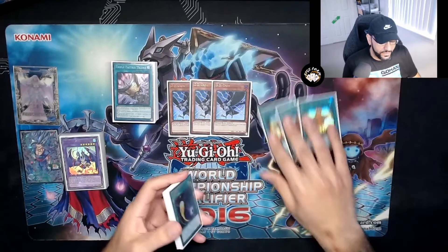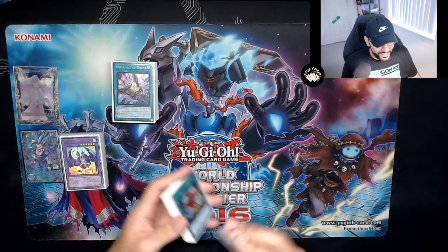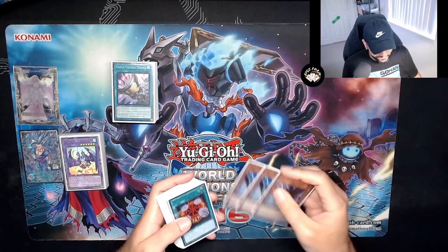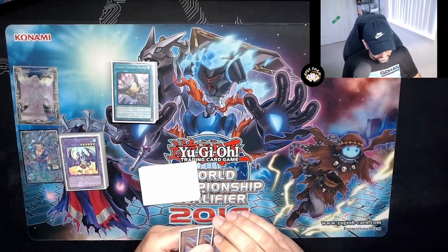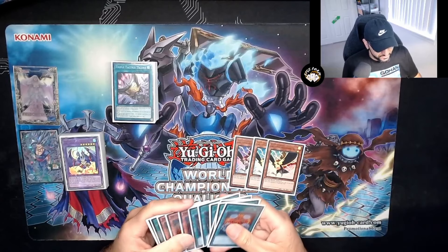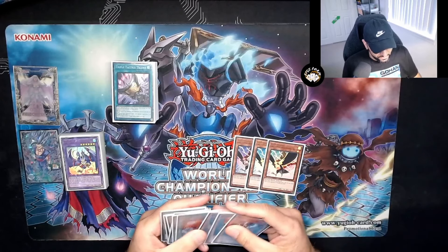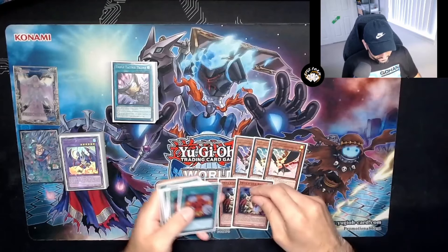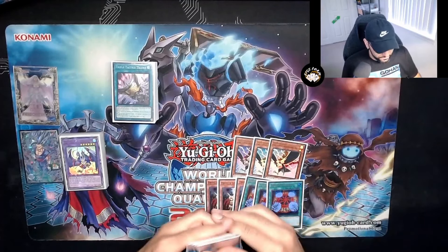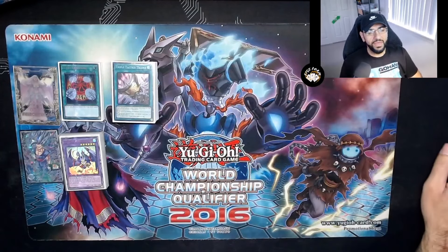That's it for the side deck. DD Crow is the only thing I'm not fully convinced by — it's the only card I'd consider replacing. Evenly Matched is kind of meh; I don't like giving up my battle phase when I can kill very easily. Going first, Silent Graveyard and Droll are probably the strongest additions — you do your full end board, then stop your opponent from going crazy on their turn.